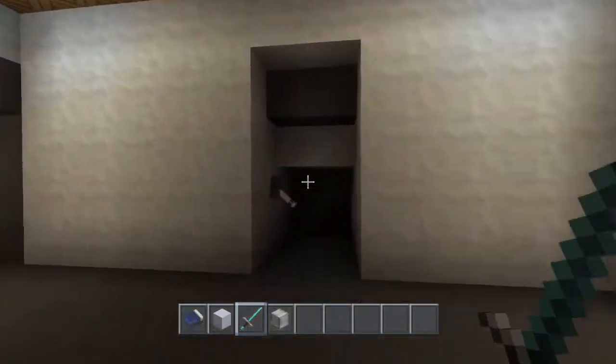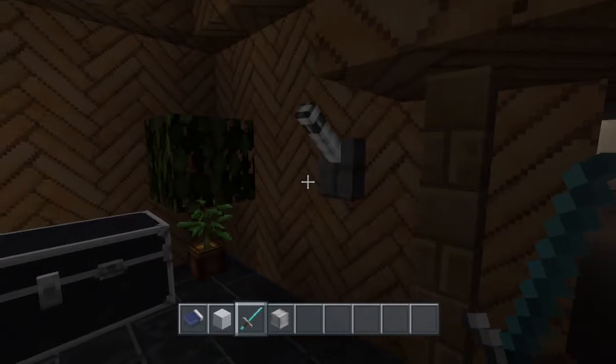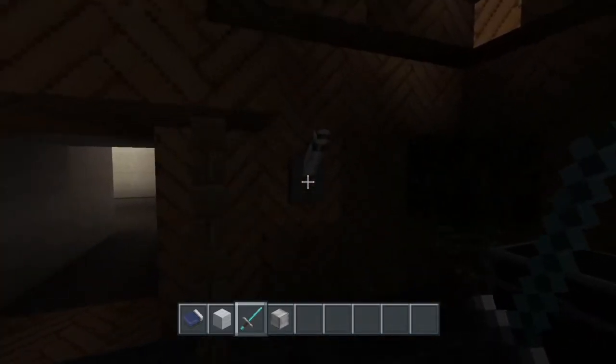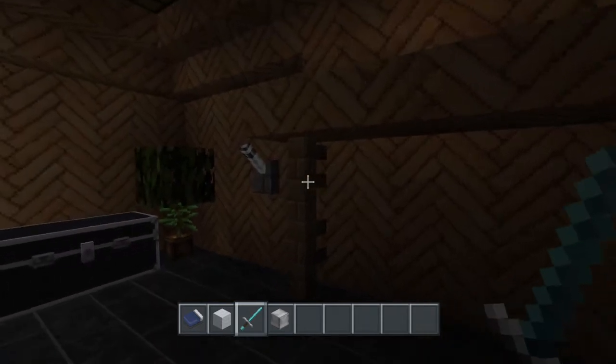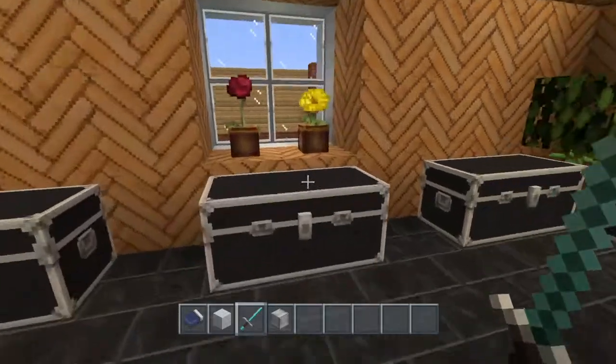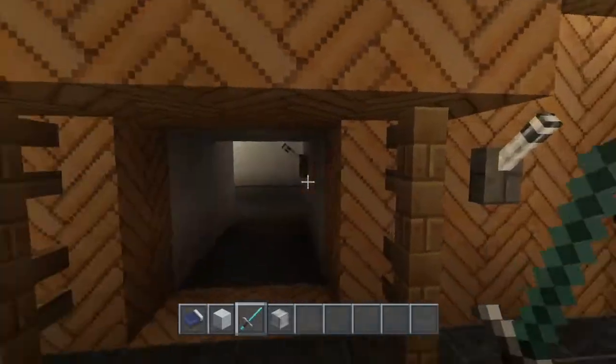Here's a room — it was supposed to be a bedroom, but I just finished it up. Over here I have a nice little door and two switches. This one shuts the door, and this one controls the lights, which I thought would be pretty cool.